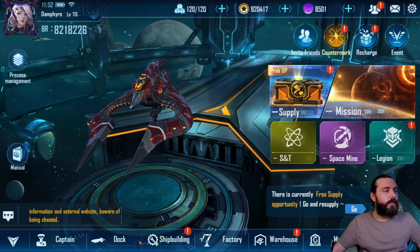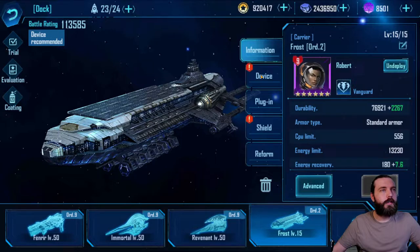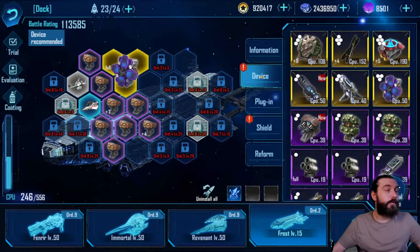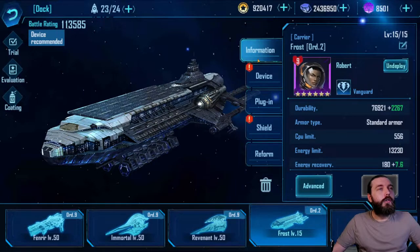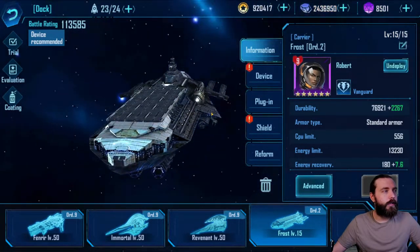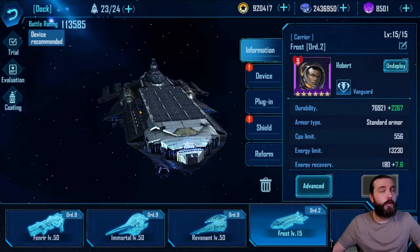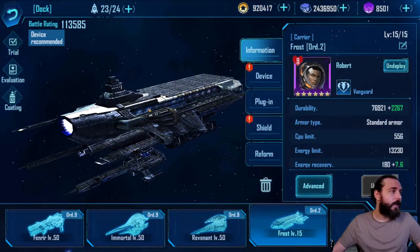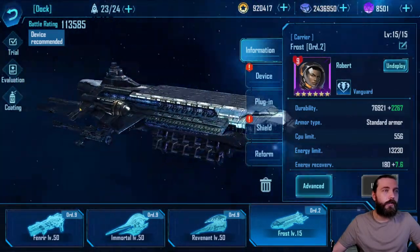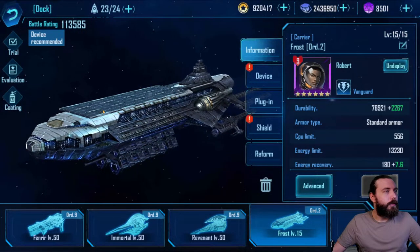First off, we'll have a look at the Frost. The Frost is your first federal carrier and this is the easiest one to farm — you can get most of its parts within exploration. It looks very much like a carrier from current times and the water, and they've just stuck some giant engine on the back. It's even got a flight deck and everything, which sort of doesn't make sense, but there you go.